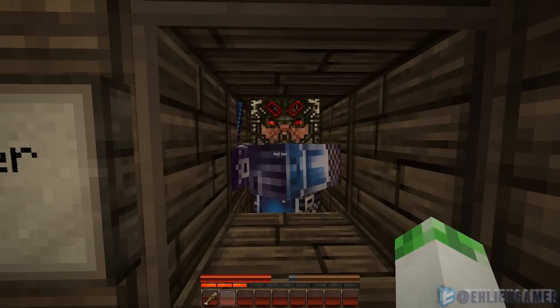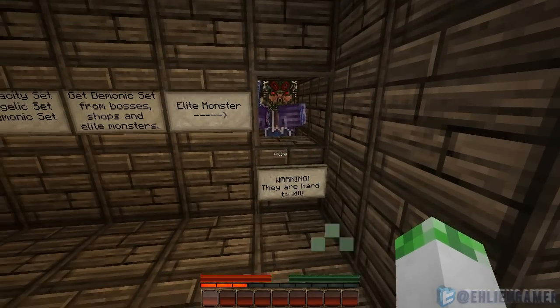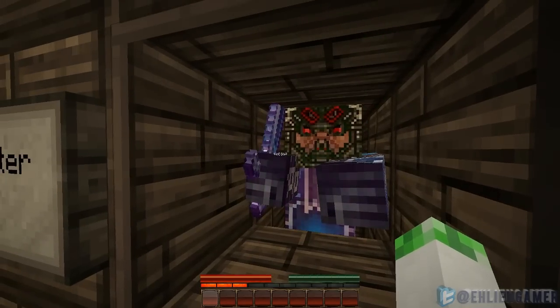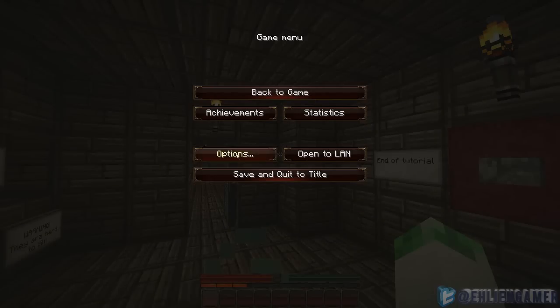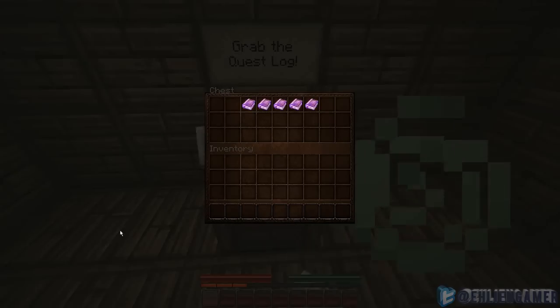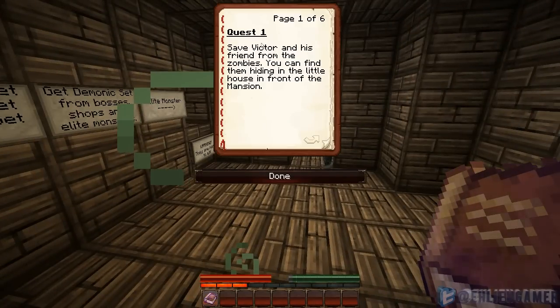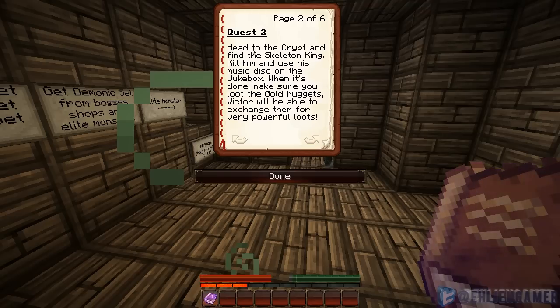That is an elite monster — kind of a warning, they are hard to kill. Looks like he's got a diamond sword too. Quest one: save Victor and his friend from the zombies. Quest two: head to the crypt and find the Skeleton King. Kill him and use the music disc on the jukebox. Make sure you loot the gold nuggets — Victor will be able to exchange them for very powerful loot.